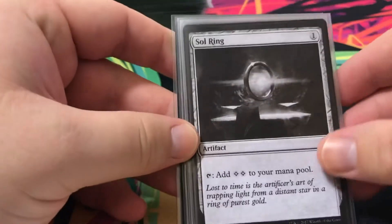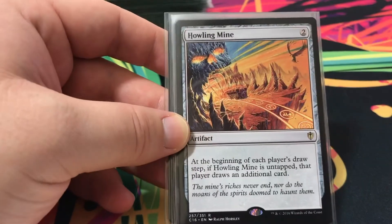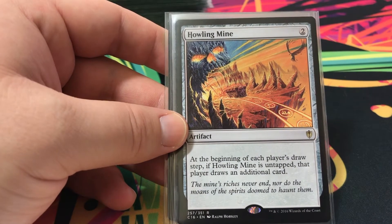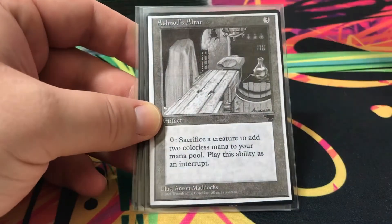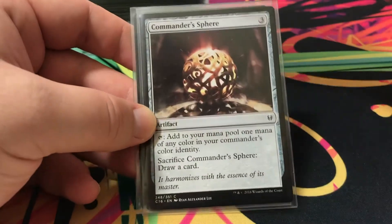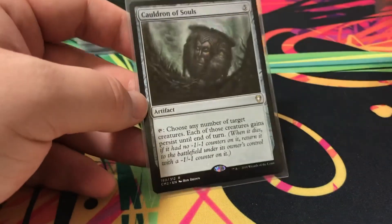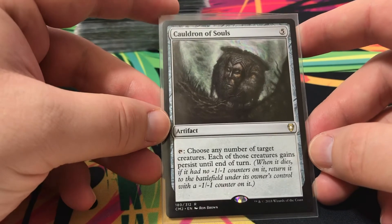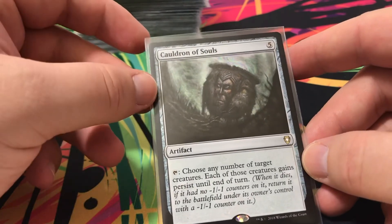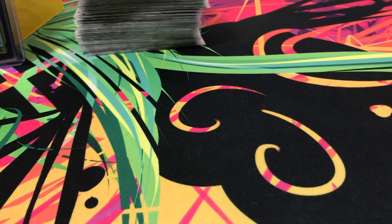For artifacts — six total, pretty standard as well. Sol Ring, Fellwar Stone for multicolor mana fixing, Howling Mine for card draw. Altar of Dementia — sacrifice a creature for colorless mana, pretty standard. Commander Sphere to get the mana I need. Cauldron of Souls — none of my target creatures gain persist; if they have counters on them they return with a -1/-1 counter on it, hopefully bringing my creatures back.